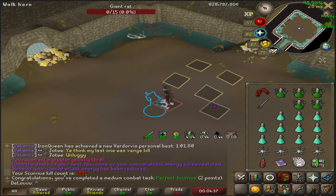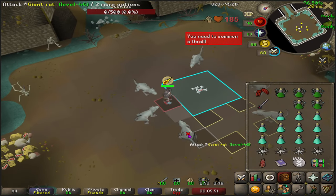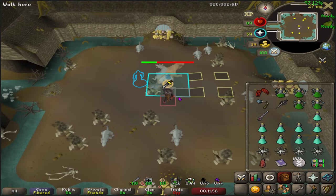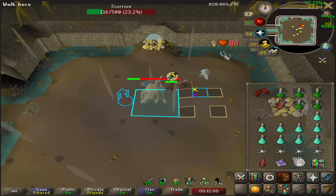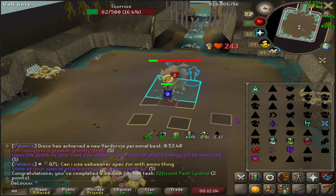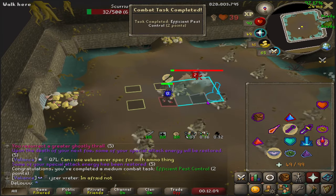There is Perfect Scurrius — pretty tough. Here we are killing it with the rat weapon and then immediately failing killing all the rats in quick time, but it suddenly worked. I just used the door. There are all of the rat combat achievements done.